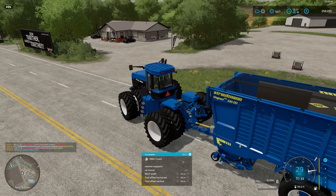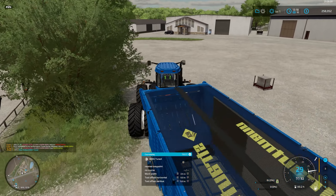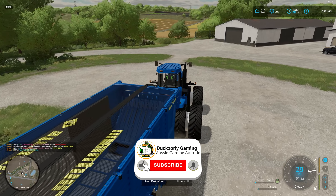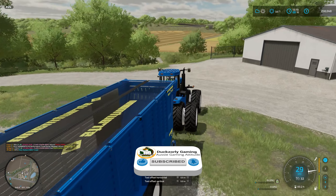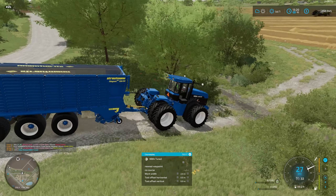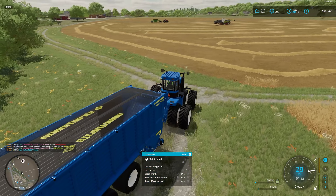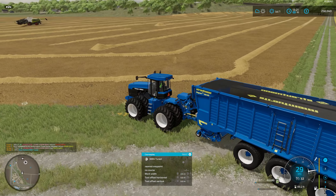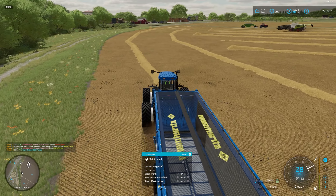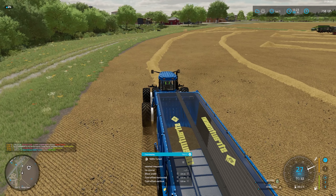G'day and welcome back to Darksider Gaming and Elm Creek Farm. We are back in the US continuing on with our farming and most importantly our harvesting. We're going to get straight into it. We grabbed our old New Holland which was up at the farm, and we've just bought a new Strautman loading wagon, put it in matching colours with the old New Holland - big blue. We're going to start collecting some straw, the combine has just finished off the harvest here.